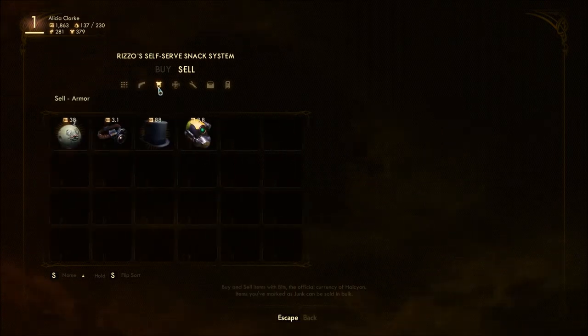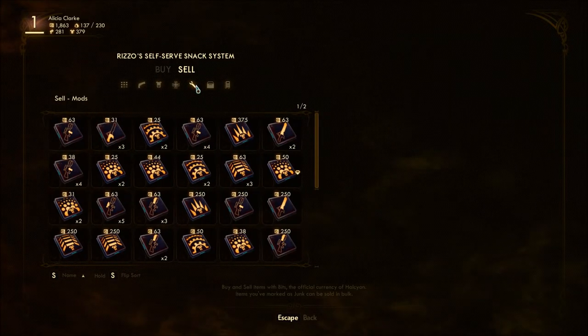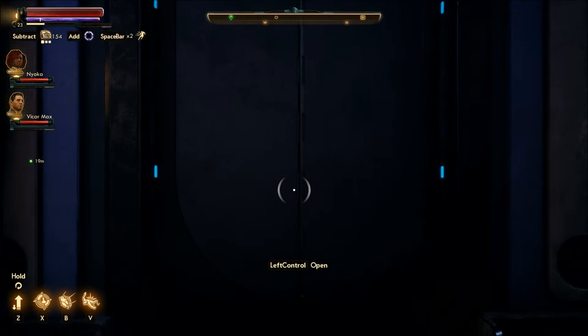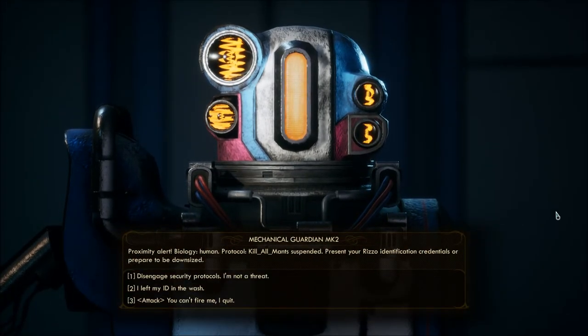Biology human. Protocol kill all manse. Suspended. Present your RISO identification credentials or prepare to be downsized. Kill all manse. Disengage security protocols.